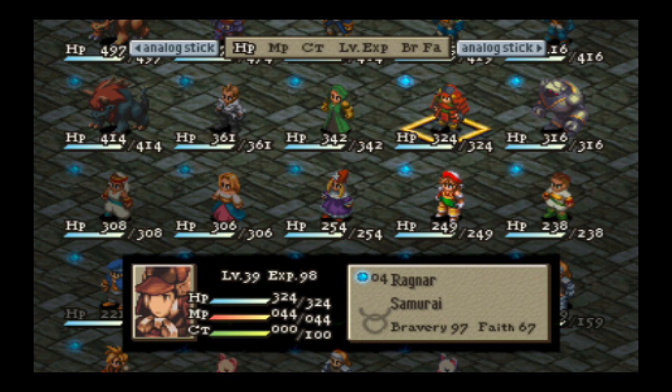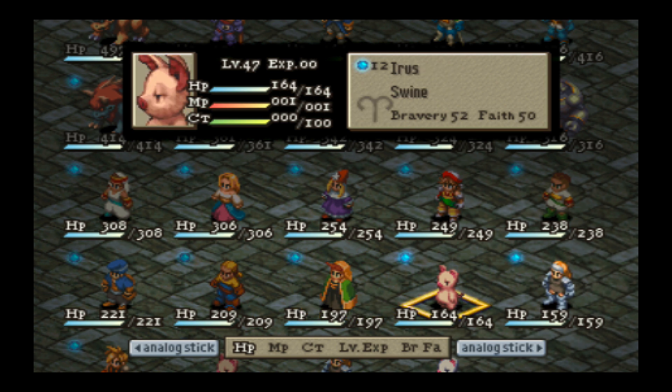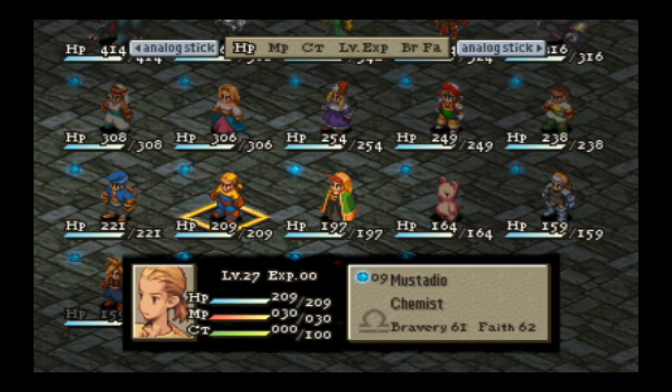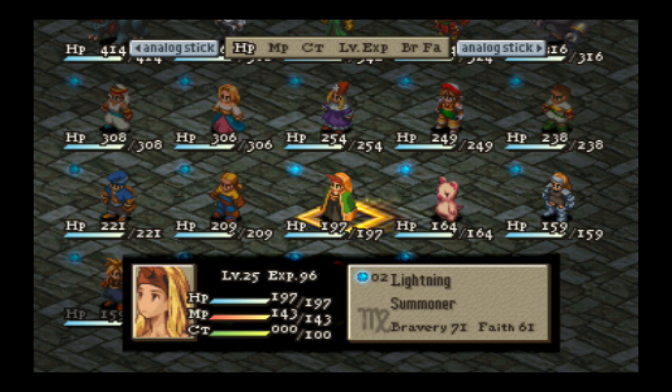I've made Ragnar into a Samurai — I'll go over that in a bit. You'll notice I have some swines on my team. A swine is an upgraded version of a pig. I had two pigs, they did some mating, and a swine was born. A swine is a level 2 version of a pig.